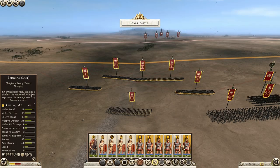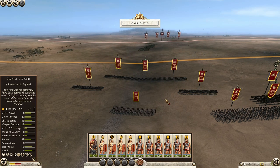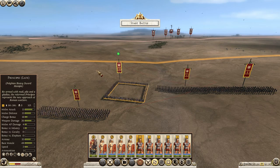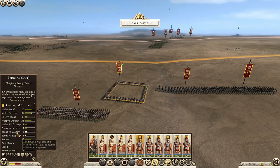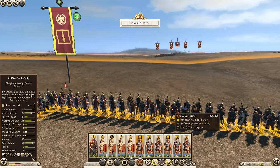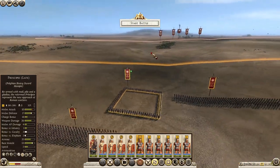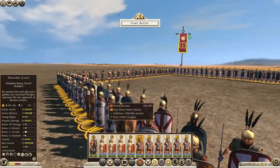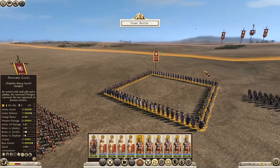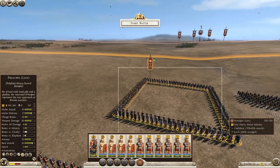About the hollow square formation: the description says it improves defense against cavalry and flanking units, but in reality the formation only gives one more melee defense and 3 bonus against cavalry, with no expert charge defense at all. It also makes a very thin line, so the formation actually makes you more vulnerable against cavalry — a charging cavalry can punch right through. Never use the hollow square formation when fighting cavalry; it is very bad.